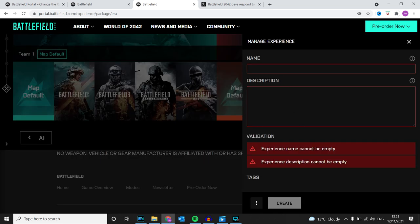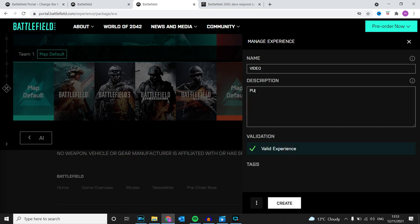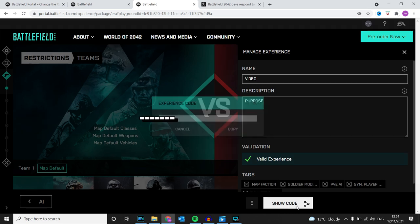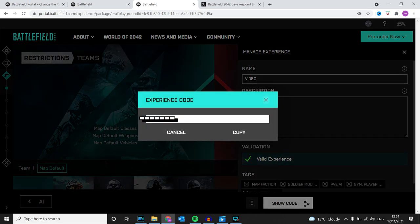Obviously type in whatever name you want for your server. If you press Create, you've then got 'Show Code'. Press Show Code and then what you need to do is show your code.